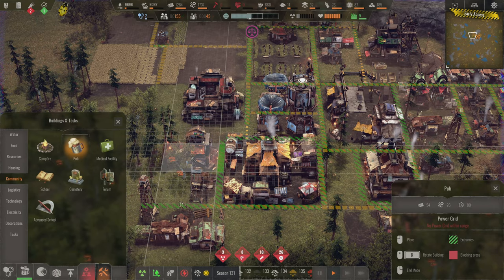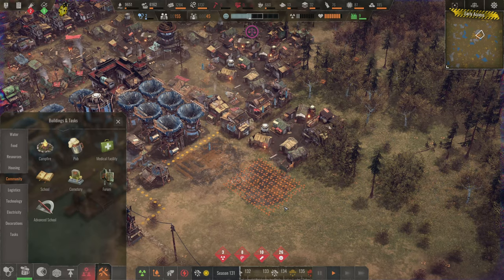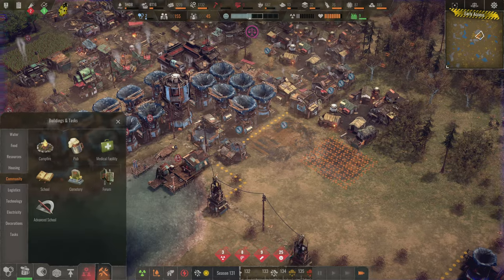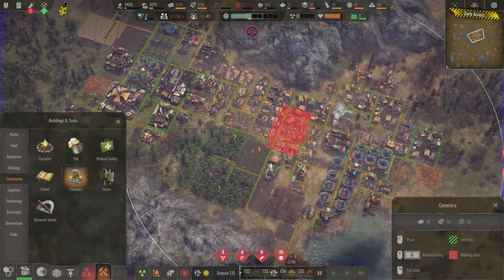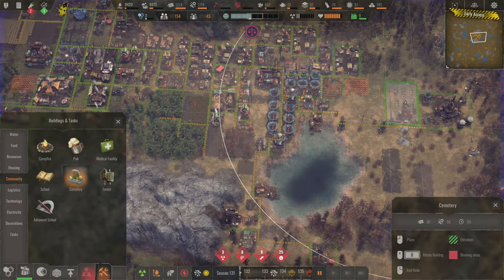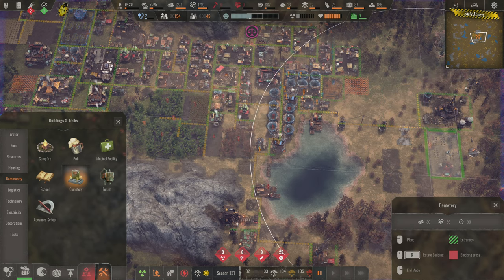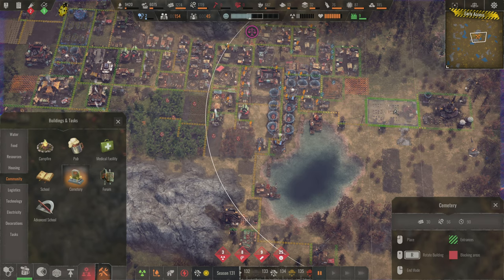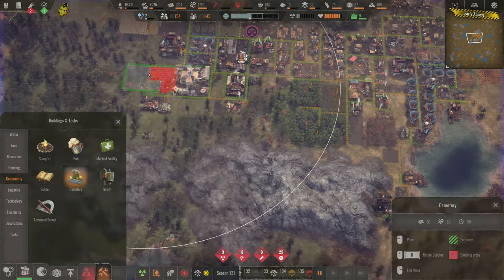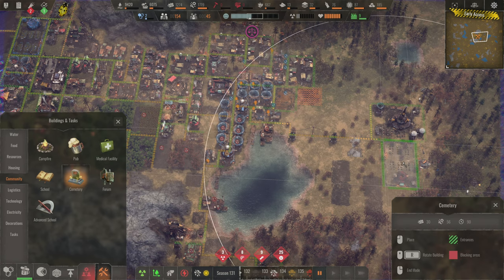Let's put a pub right over by the market and another one right where people live — across the street from the kitchen. One thing I want to check: our cemetery is full, so we need another one. Look at all the dead bodies — oh my god, that's a lot of dead people. I want to put the cemetery right here but it keeps snapping the wrong way. This is too good a spot for other things. I can always put it next to the other cemetery.